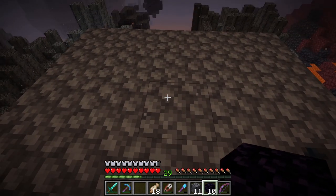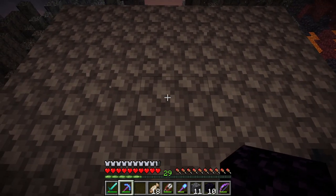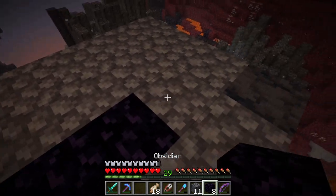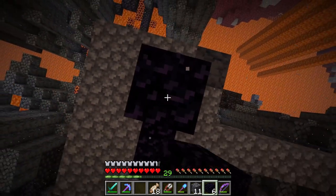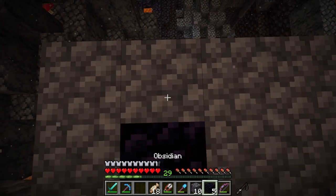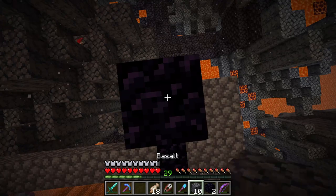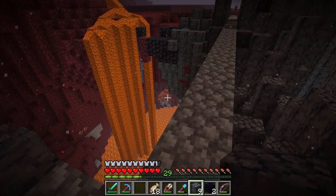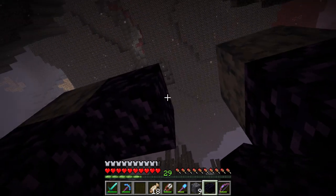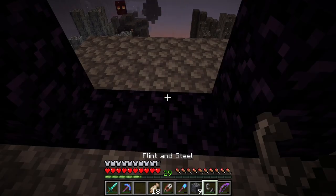Let's get this portal in here. It doesn't have to be exact. Take this up a little bit here. We need to go up one, two, three. Put basalt here. Go over here, go up one, two, three. Another basalt. And the last two obsidian — right there. We're going to light this up and check and see if this actually takes us to the right spot. Cross our fingers and let's see where it goes.